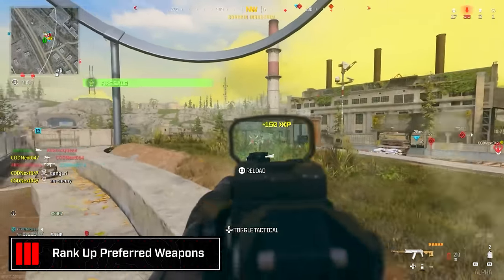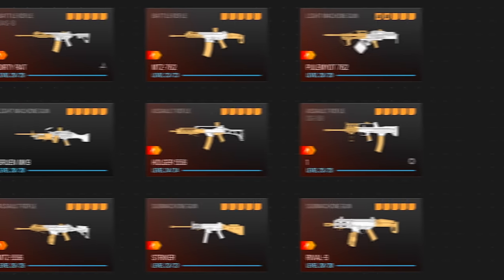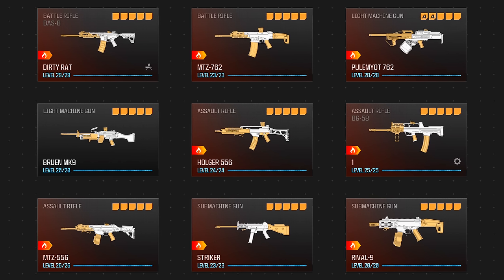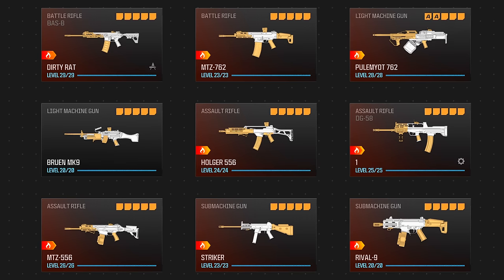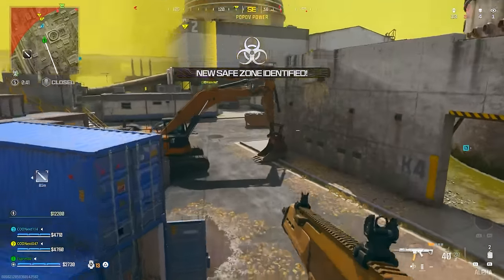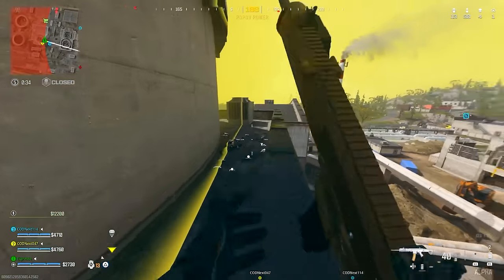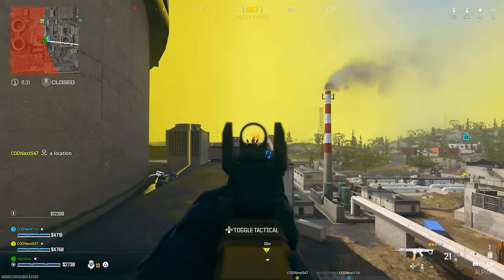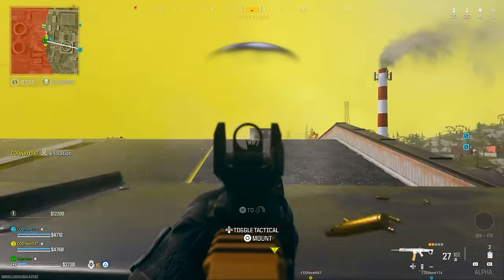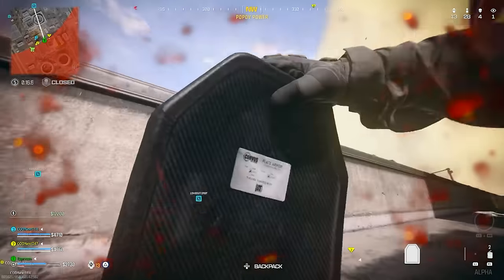Before jumping into the Warzone integration, have your preferred weapons ranked up already. Weapons I'd recommend having ranked ahead of Season One include the Bass B, MTZ 762, Pulemyot 762, the BAS-B, Holger 556, DG-58, MTZ 556, Striker, Rival 9, and a couple others. You'll have new Season One weapons too, but you don't have access to those yet. If you're a free-to-play player, Plunder is your best friend for ranking weapons up.